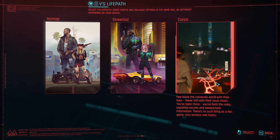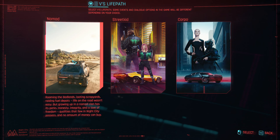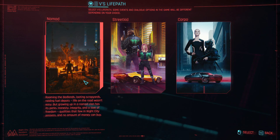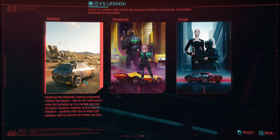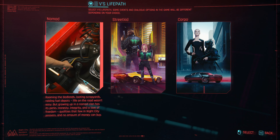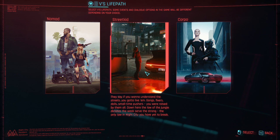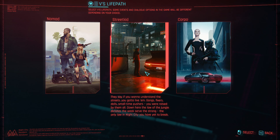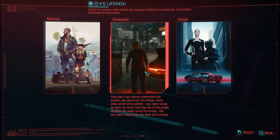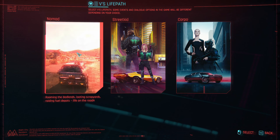I want to go Corpo. I played through all three lifepaths when this game was released, and my honest opinion is that they should have axed both Street Kid and Corpo and just left Nomad. With Street Kid, your character asks a bunch of questions that somebody who grew up on the streets of Night City would already know — having those conversation options makes no sense from an immersion standpoint. And the Street Kid opening is just poorly executed compared to the other two.